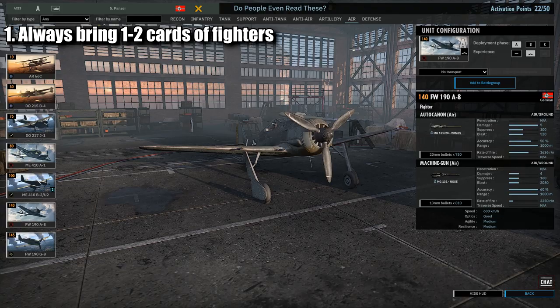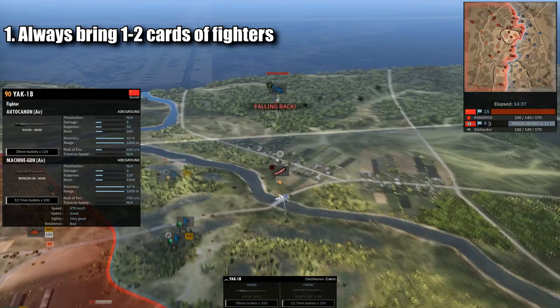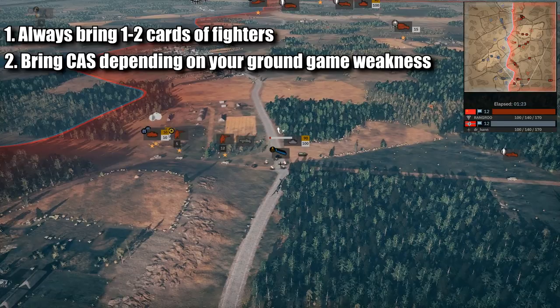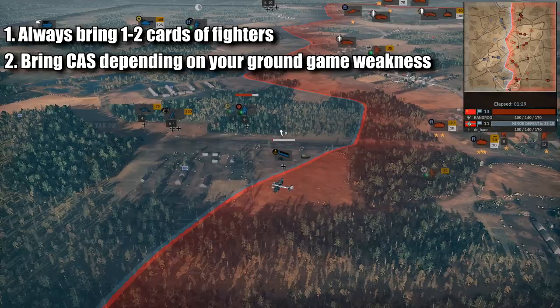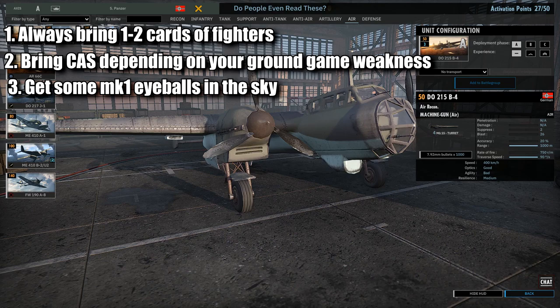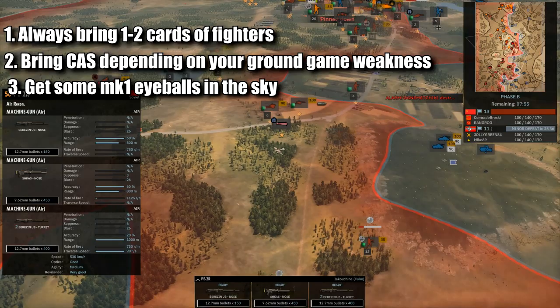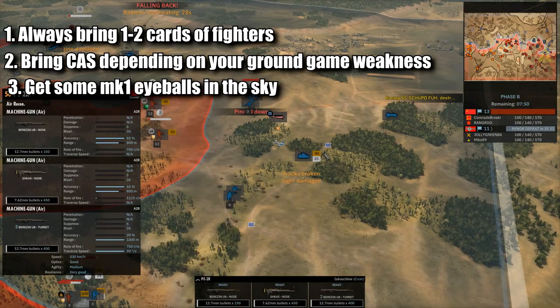In your air tab, always bring fighters — at least one to two cards worth — even if you have a lot of anti-air, as fighters are the most effective at shooting down enemy aircraft. In terms of close support planes, it really depends on what your ground game weakness is. If you don't have a lot of ground-based AT, you're probably going to want to take cluster bombers or anti-tank gun planes. If you don't have a lot of artillery, you're probably going to want a lot of high explosive bombers — it really depends on the rest of your division setup. Also, do not underestimate taking recon planes. Even though they don't have direct impact in terms of blowing stuff up, they have incredible spotting potential and can pretty easily spot artillery parks so you can counter-battery them. If you are going to take recon planes, try to take the fastest ones unvetted, so you have as many of them as possible in just one card.